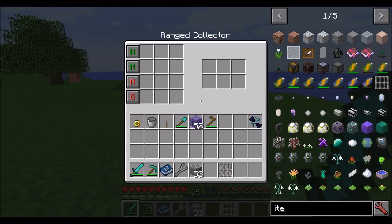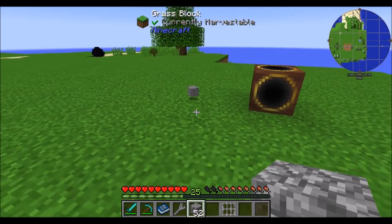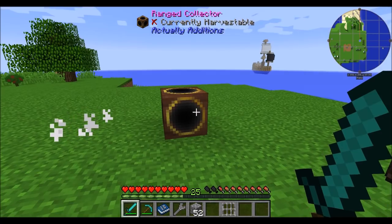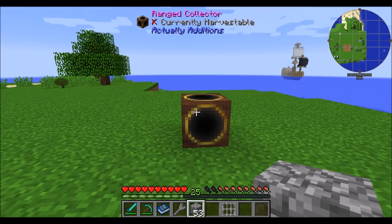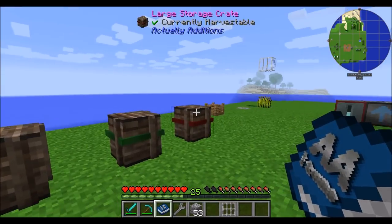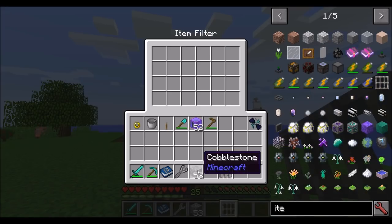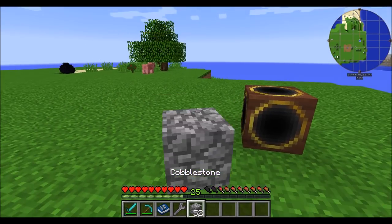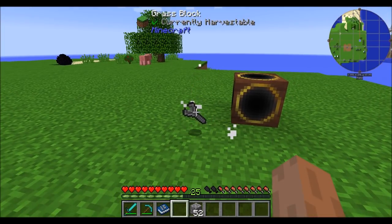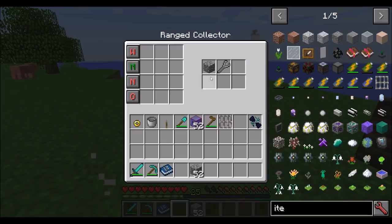The ranged collector is pretty much like a vacuum chest. It's got a filter with whitelist/blacklist, respecting metadata, ignoring NBT, and ore dictionary settings. Any items that drop on the ground in a six-block radius will be sucked up. Make it an empty blacklist and it'll pick up all items. You can also place filters like cobblestone and make sure it's on the whitelist, so only cobblestone will be allowed to be picked up. Remove the filter and make it an empty blacklist, and all items will be picked up again.